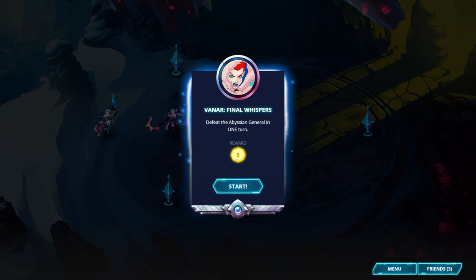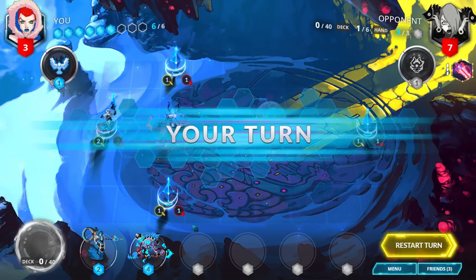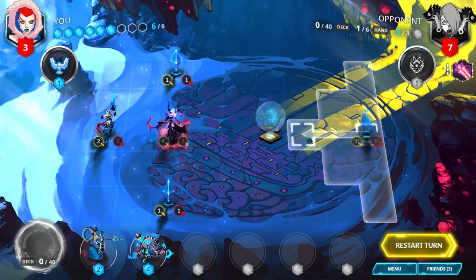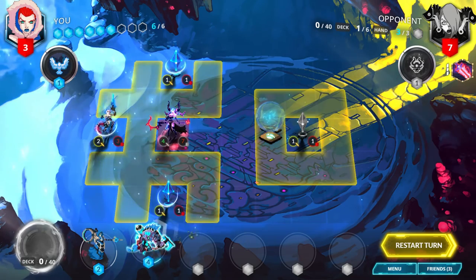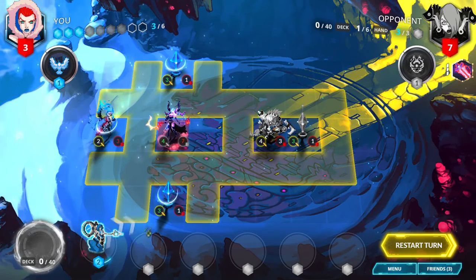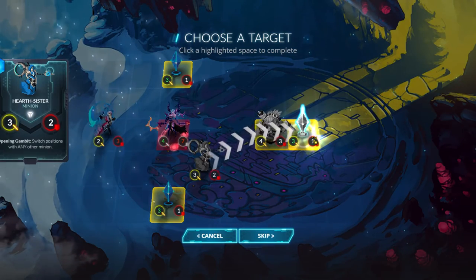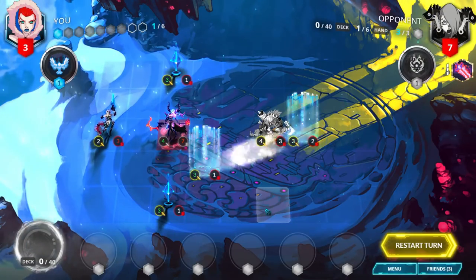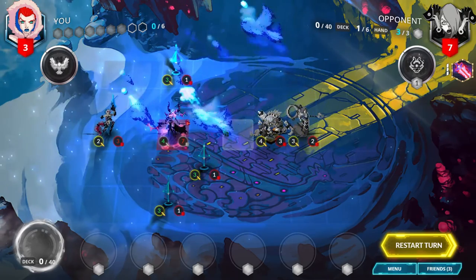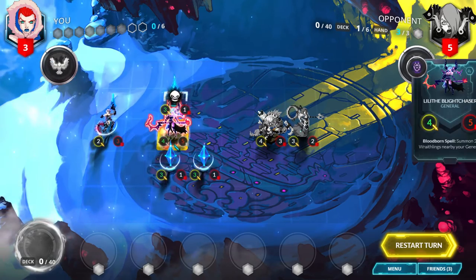Vanar, Final Whispers. Defeat the Abyssian general in one turn. With your Crystal Wisp at the end, move backwards 2 spaces and play Razorback on the Mana Spring. Then play Hearth Sister nearby the enemy general and use it to switch spots with the Crystal Wisp far away from the general. Then play Warbird, the bloodborne spell, and use each of your Crystal Wisps to attack the enemy general.